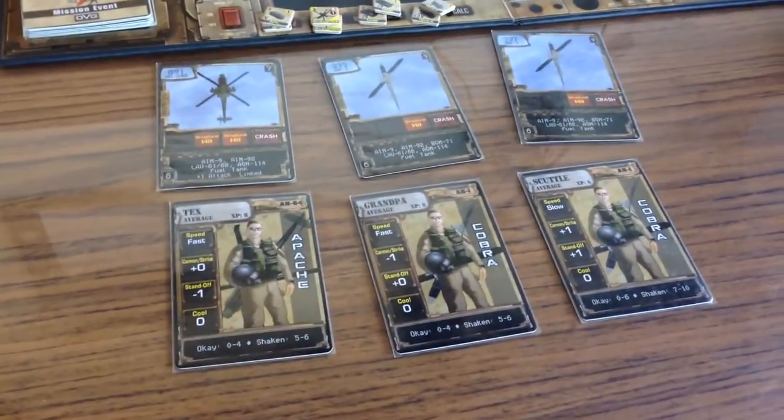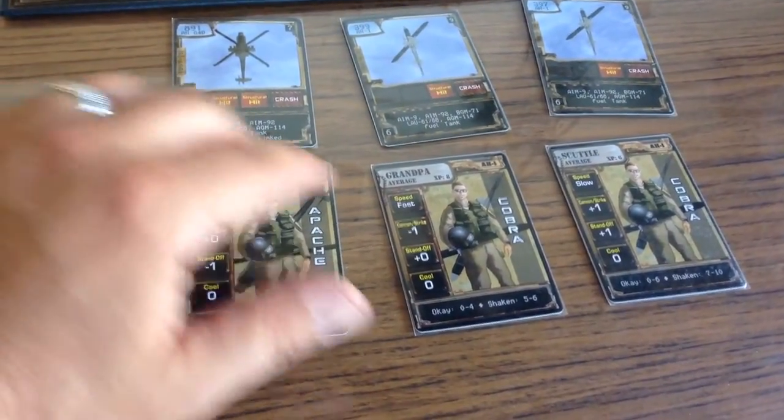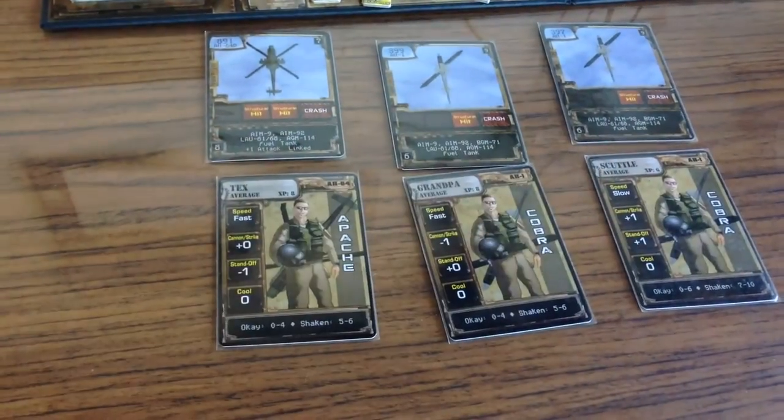We've got our pilots and aircraft divvied up for the day's combat missions. We've got Tex in an Apache, Grandpa and Scuttle both flying Cobras, flying against that scout force.